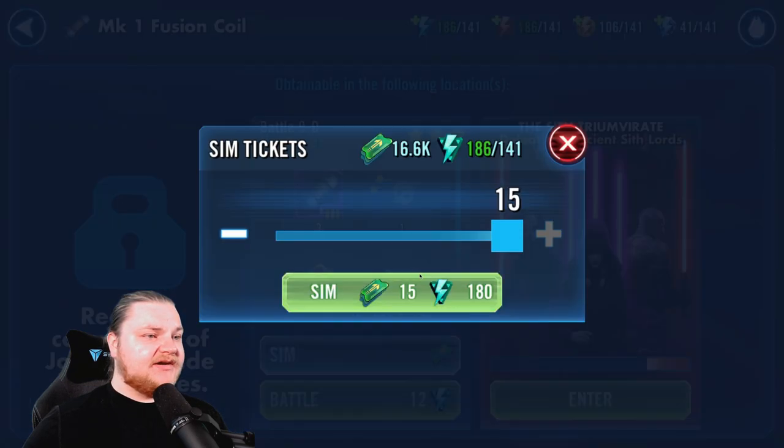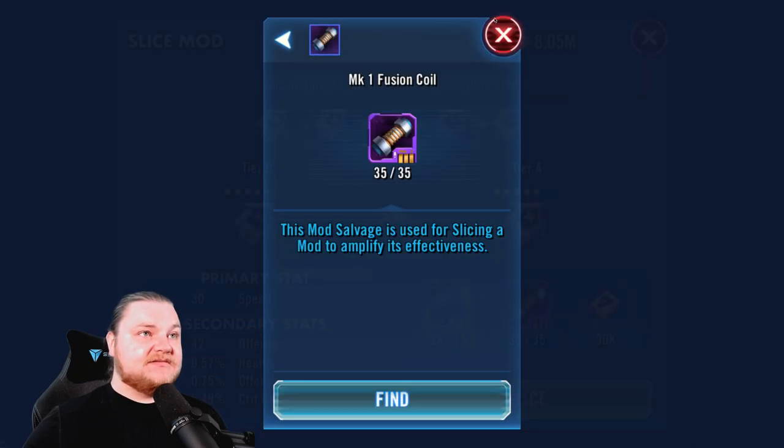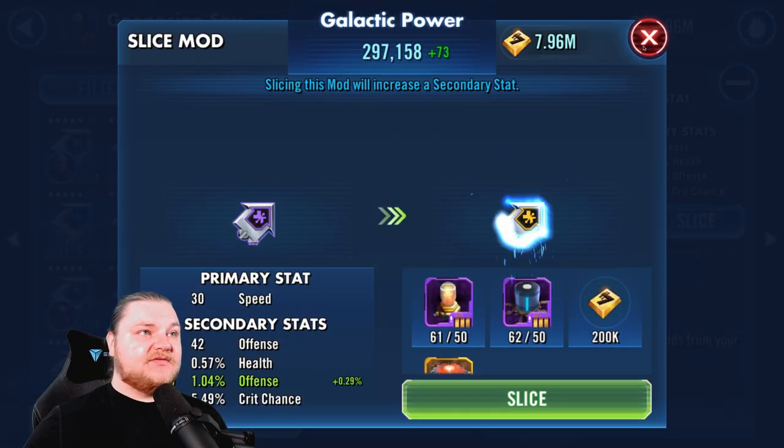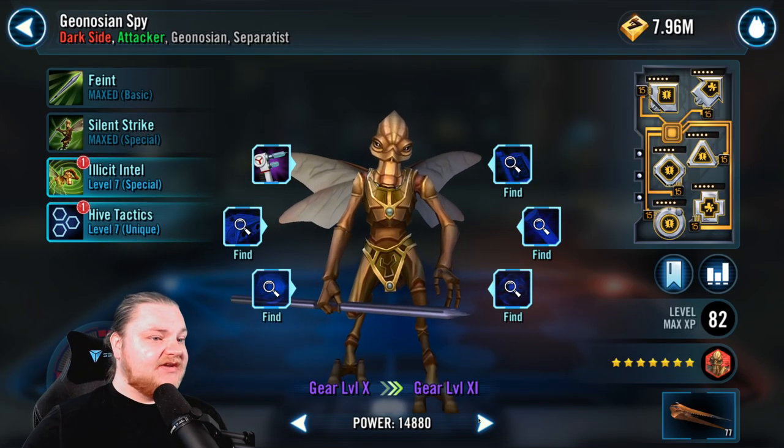We are sub 100. Let's spin that mod energy real quick. Almost got a nice little set of gold mods on this boy here. And there we go — look at that drop, beautiful. Full gold mod set for Geo Spy — loving it.